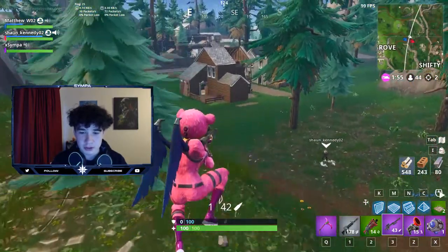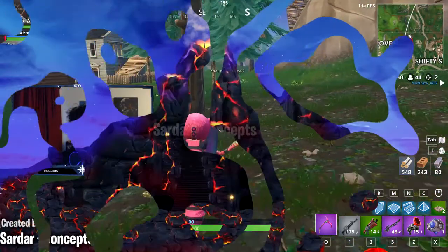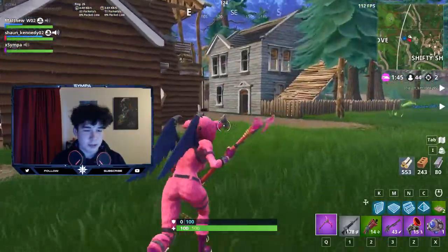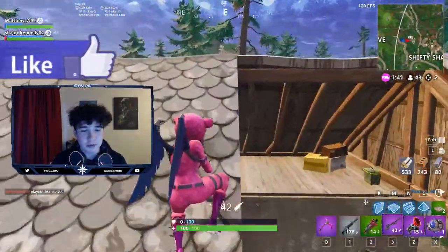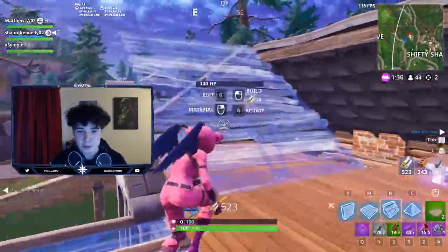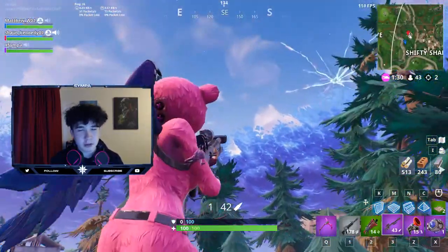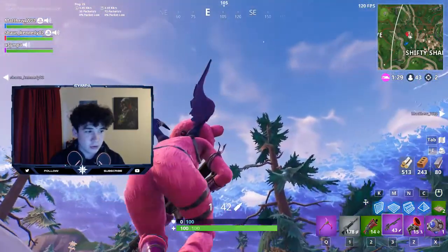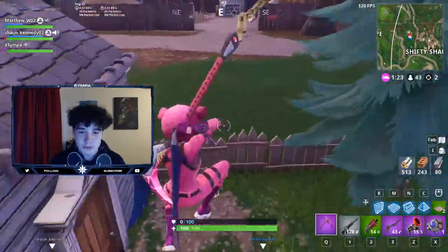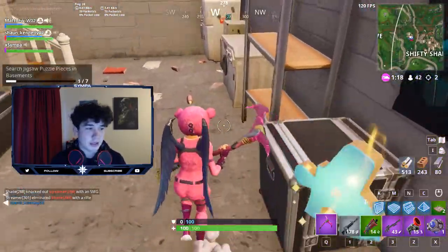Everyone is kind of seeing that Loot Lake is going to turn into a volcano. This is the most probable one that's going to happen because the cube is actually heading towards Loot Lake - that's the final destination. And in the files, we've actually seen stuff about lava or something bubbling. We can't confirm yet if it's lava, but everything is pointing towards this turning into a lava lake or maybe even evaporating all the water and turning it into a volcano. It's a really dry area, and I can kind of see Fortnite removing some of these areas and replacing them with new ones because of how dead they are. Nobody uses these locations, so it just makes sense to add new ones and replace them.